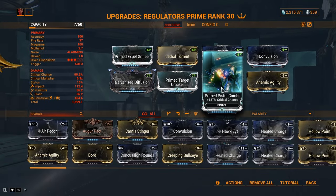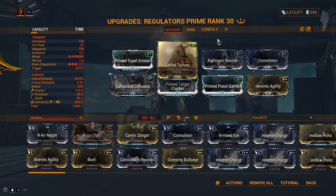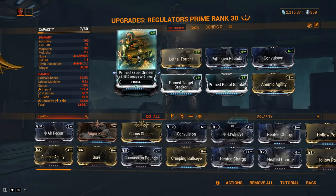My Regulator's build is as shown — crit chance and crit damage, multishot, elemental mods, more fire rate and multishot, more fire rate, and Prime faction damage. I had to mention that a Prime mod for convocation came with Baro last week.